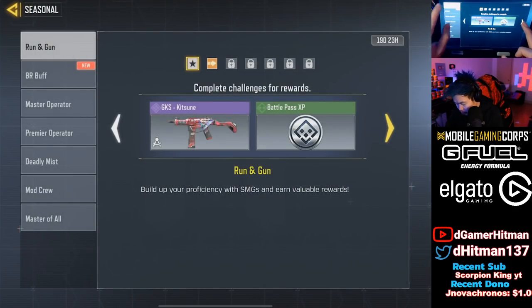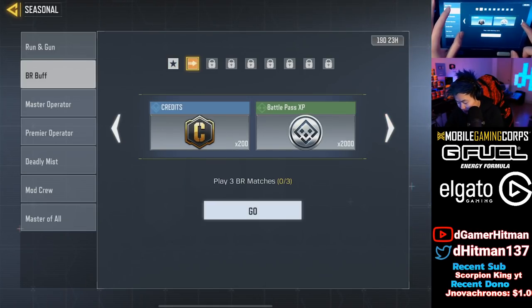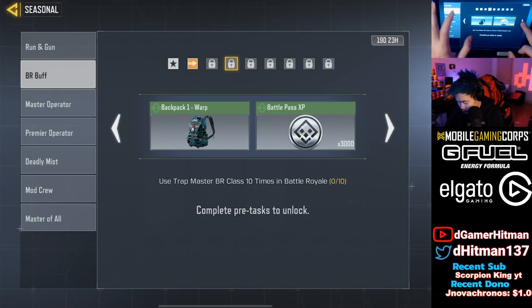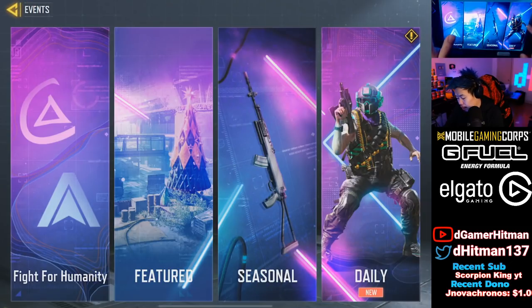Let's check the seasonal 'Get Synergy' — so for the SKS, we're seeing how to unlock it: play BR matches, kill five enemies in high-tier loot zones, a bunch of BR stuff. Pretty simple honestly, and you get a lot of XP cards. You can also unlock the new character.